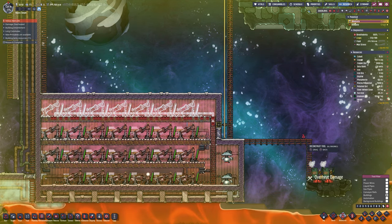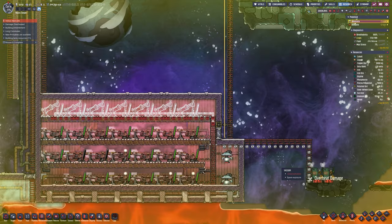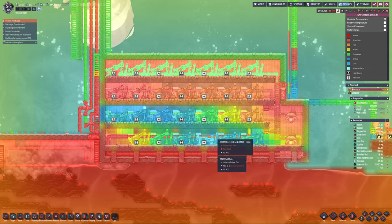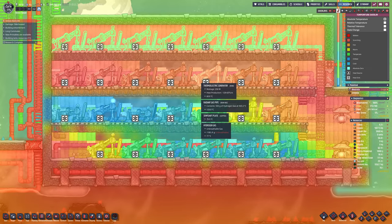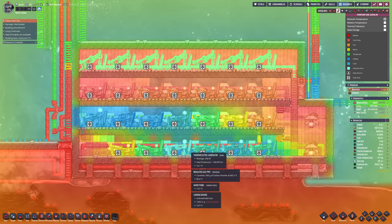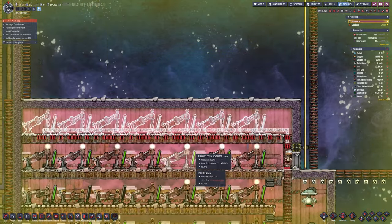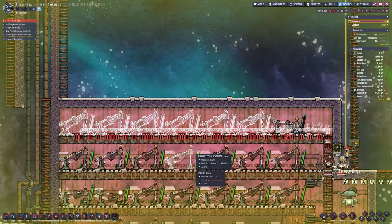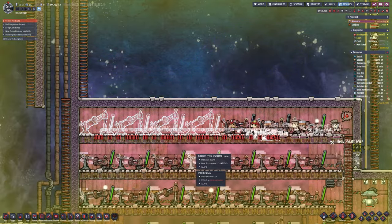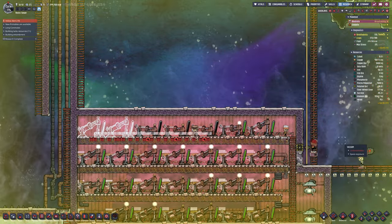I've got some coal generators there as backups to make sure the pumps didn't stop running, because if those two pumps stop, the heat stops being pushed into the generators and the entire generator room stops. As you can see the top layer is fine, but that middle and bottom layer is struggling. I don't want to see blue - I want yellow, orange, or red. Not too red though because they will melt if they get too warm, being made of iron after all.